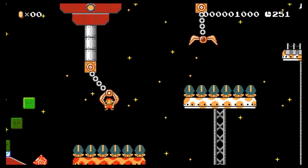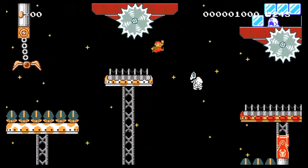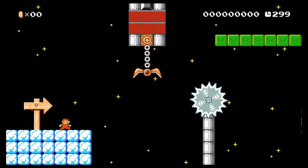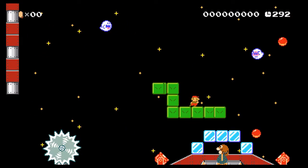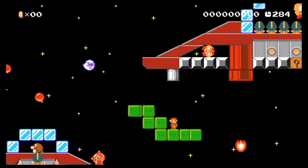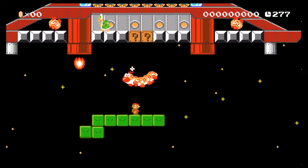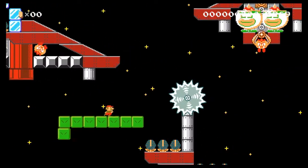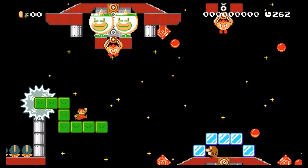Oh, there's a claw here — whoo, just barely made that! Oh crap, crap, crap on a crutch. What is the wiggler supposed to be? I mean, goombas already kind of look like aliens, so that makes sense.